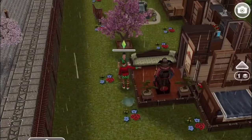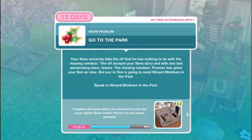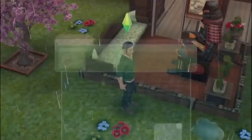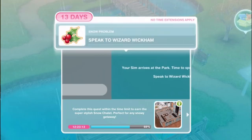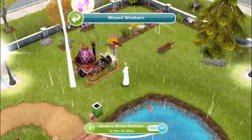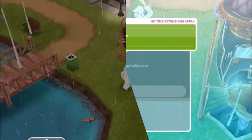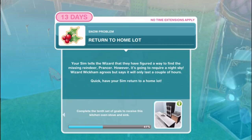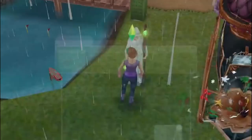Go to the park. Your sim sincerely tells the elf he has nothing to do with the missing reindeer - the elf accepts the story and with one last penetrating stare, leaves. The missing reindeer Prancer has given your sim an idea, but your sim is going to need Wizard Wickham in the park. Speak to Wizard Wickham for 12 hours and 30 minutes. Your sim tells the wizard they've figured out a way to find Prancer - however it's going to require a night sky. Wizard Wickham agrees but says it will only last a couple of hours - have your sim quickly return to a home lot.